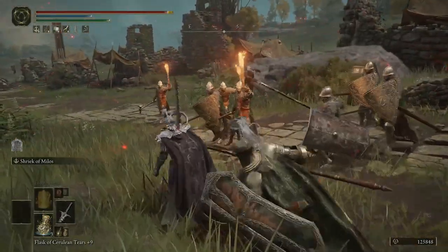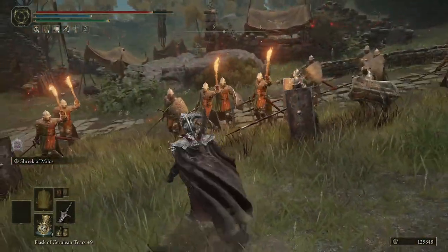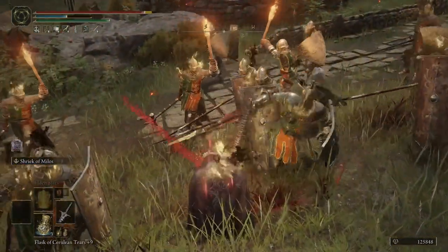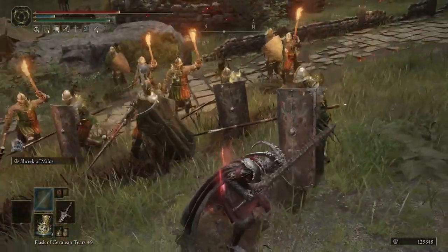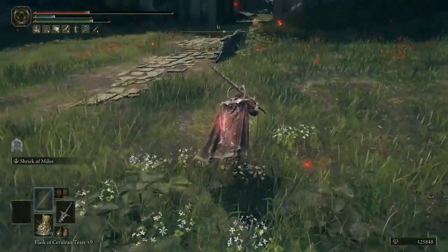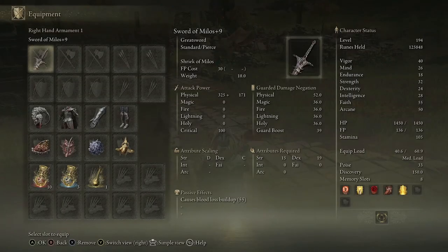Secret feature number two with the Sword of Mylos: the Ash of War for this weapon, Shriek of Mylos, is going to debuff enemies, but it also staggers them. So it's going to break their attack when you pull it off. It is quite expensive for an Ash of War, but you are applying a debuff, so it's going to lower the enemy's resistances and defenses. Shriek of Mylos will cost you 30 FP to pull off.